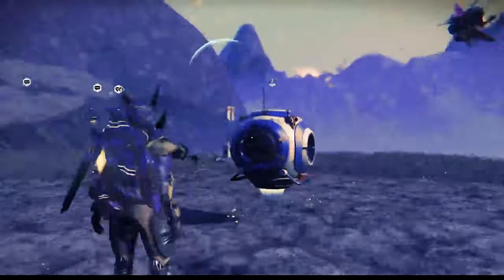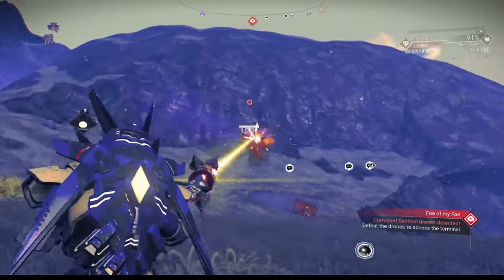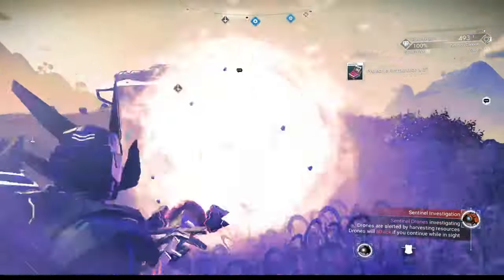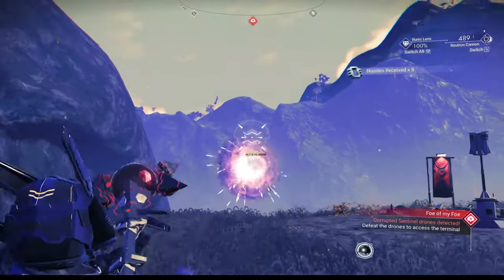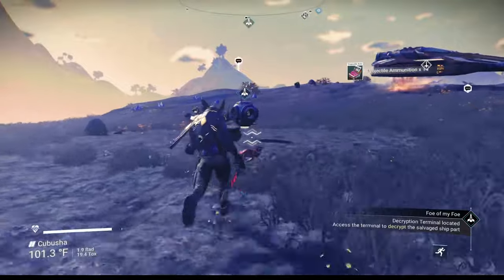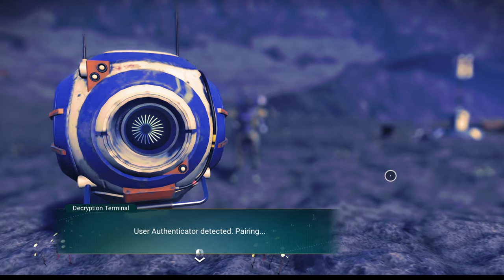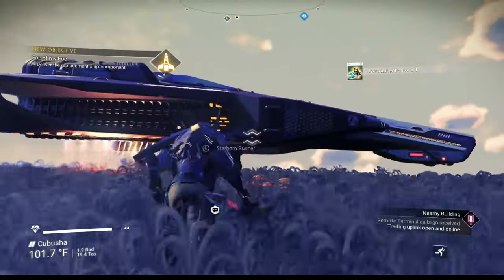Terminal status: locked — sentinel activity detected. We cannot do anything until we get rid of these sentinels. They're not attacking on sight, which gives us a moment, but we're going to have to take them out. I'll switch to my Neutron Cannon and melt these guys. There we go — looks like just three to take out. All done. Terminal status is now active — please present compatible device. Decrypt using the User Authenticator: pairing, downloading, syncing, decrypted. We're done — almost. Now we have to head back to the stranded traveler.